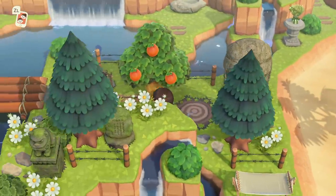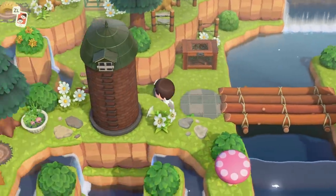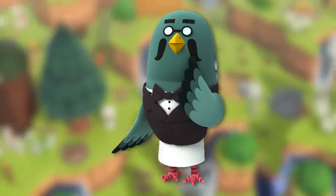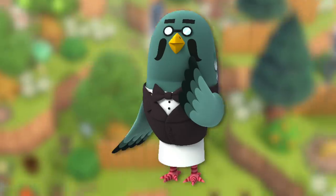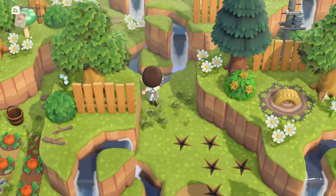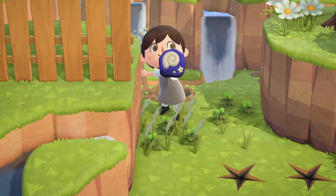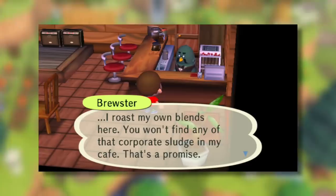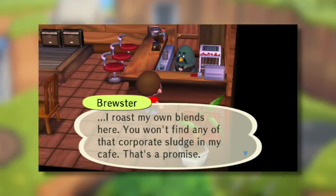Now if you're unfamiliar with the Roost, basically it has been a place where you can go to pick up coffee from a character known as Brewster. You can also meet other villagers and oftentimes special characters there as well, and it's just a nice spot to kind of chill in. It's a really relaxing getaway from the hustle and bustle of the rest of your island life, and by going there every day you can develop a pretty good friendship with Brewster, who in my opinion is one of the best Animal Crossing characters of all time.